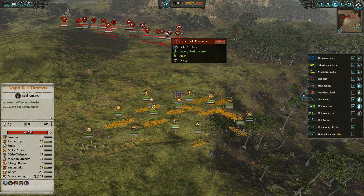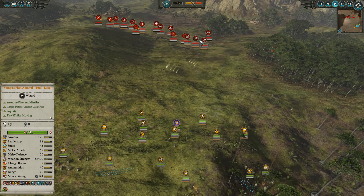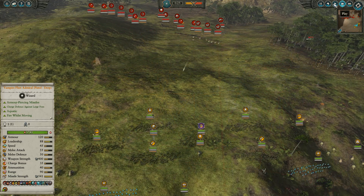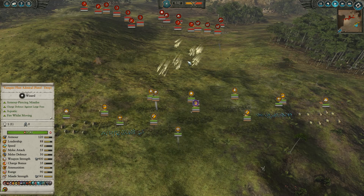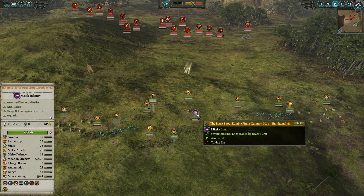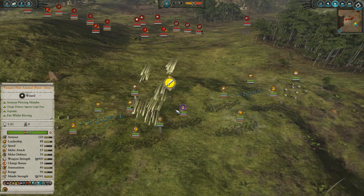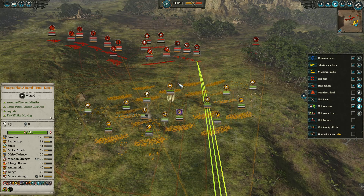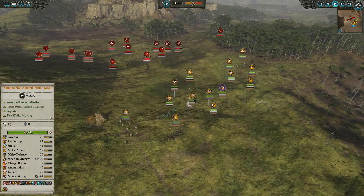Starting off, I see my opponent has three Reaper Bolt Throwers. I try to get my lines into position and have the Carronade start shooting. It gets off almost two shots before I start moving. As soon as I begin advancing, my opponent wastes shots targeting the Gunnery Mob Bombers — they should be targeting the Black Spots. I drop an Invocation of the Hecatomb on them, keeping a tight formation approaching the enemy battle lines, with a Rotting Promethean off to the side protecting the Carronade.